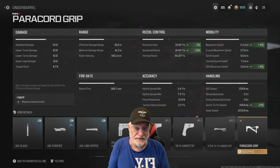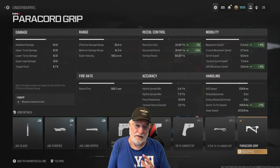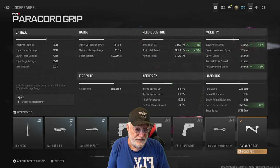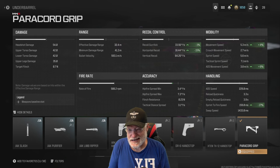The paracord grip — I love this attachment. I know some people are saying it ruined some setups, but I'd like to know how. It's all green — significant amounts of green on recoil. Sprint to fire speed: 17%. ADS movement speed: 6%. I want to know how that's going to ruin any configuration.